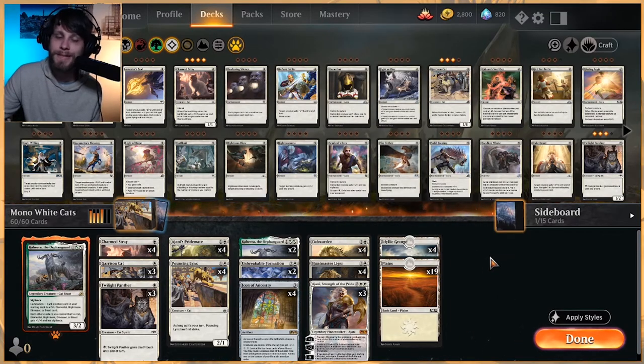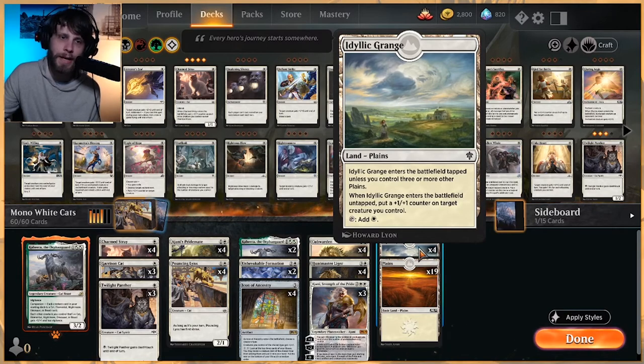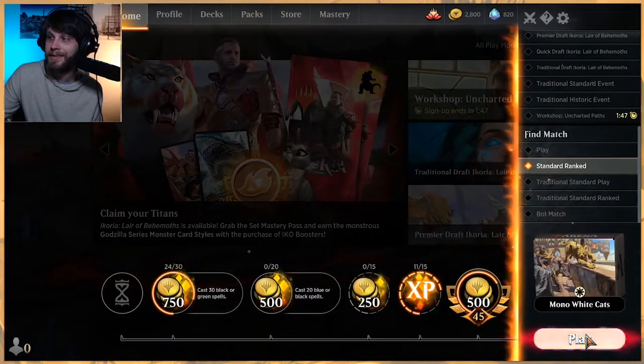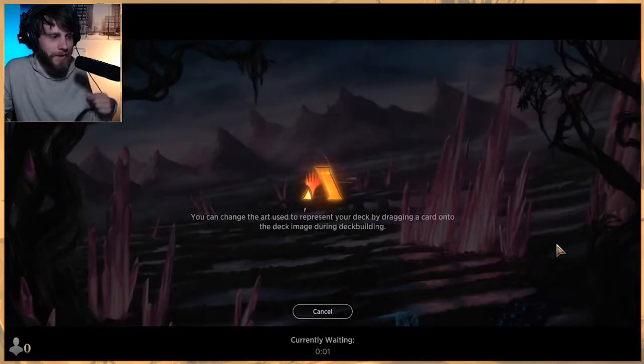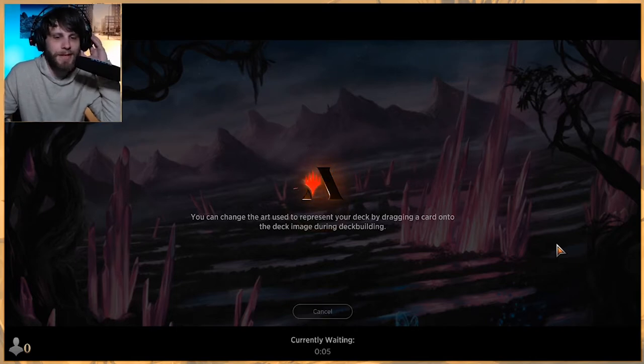Looking at our lands, we've got 23 — 19 Plains and 4 Idyllic Grange, which will hopefully be putting some one-one counters on things. Worth noting — I didn't build this deck, I found it and chose to play it, so that's on me. But it'll be fun to try something different.